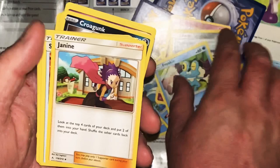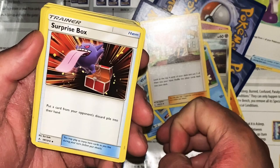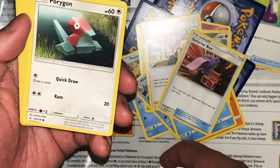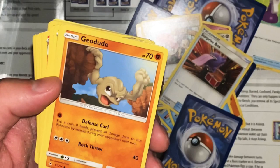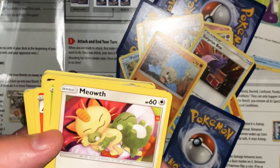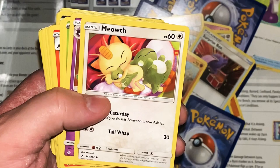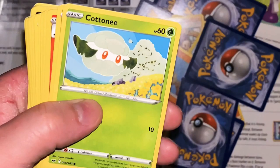Aaron - Rigidify: during your opponent's next turn this Pokemon takes 30 less damage from attacks. Metal Claw 20. Froakie - Quick Attack 10 plus, Defensive Attack does 20 more damage. Janine - look at the top 4 cards of your deck, put 2 into your hand and shuffle the rest back. Surprise Box Hunter - put a card from your opponent's discard pile into their hand. Porygon - Quick Draw: draw a card. Geodude - Defense Curl: prevent all damage to this Pokemon from attacks during your opponent's next turn. Bractile 40.